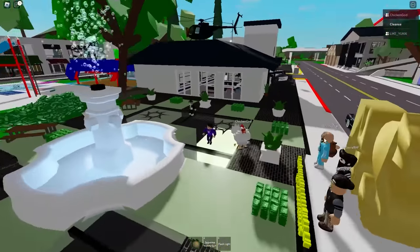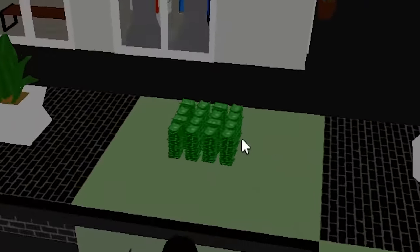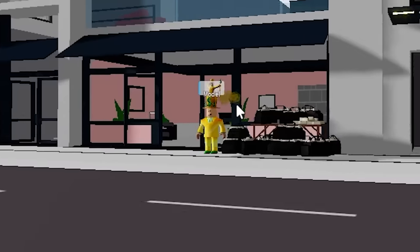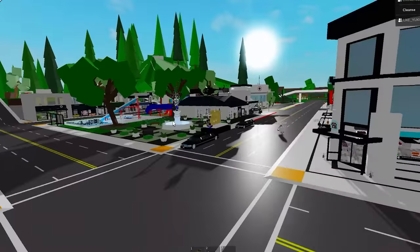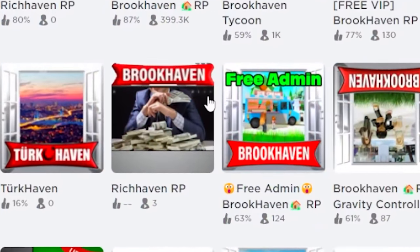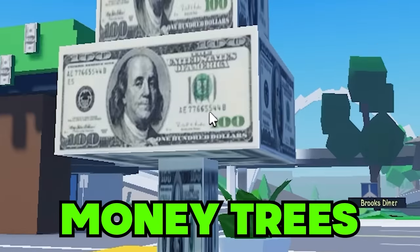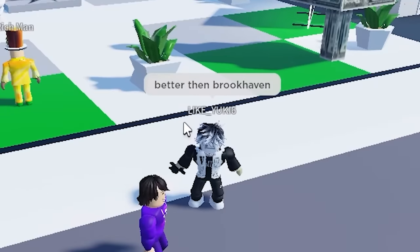We're in this game and it's actually the Brookhaven map. There's so much money - money right here, money pouring in, a limousine, and another guy over there with a lot of money bags. The next one we're gonna play looks similar but has money trees and a money sign.